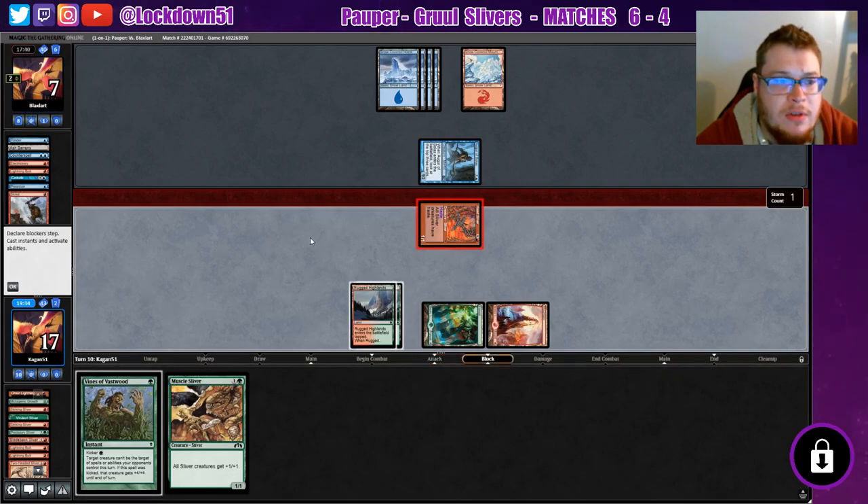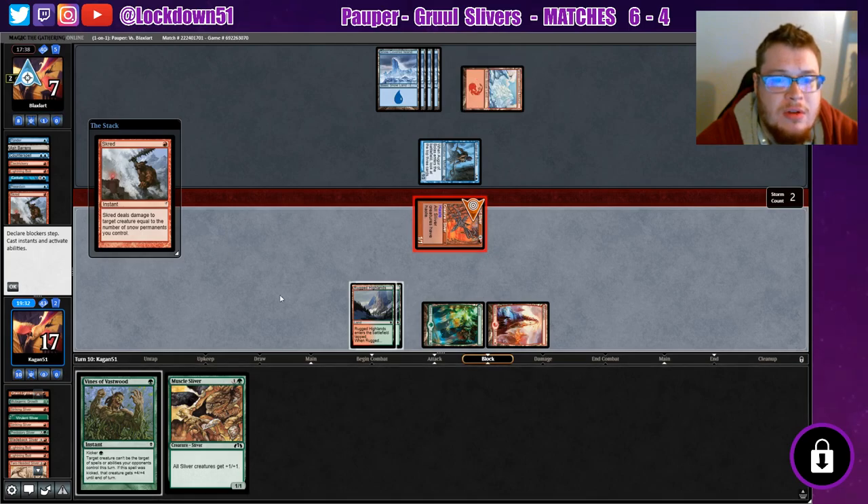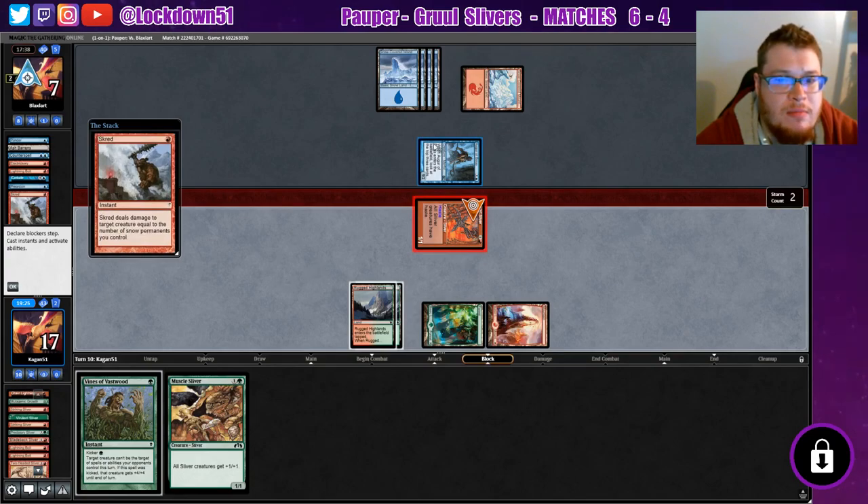If they let this survive till next turn, we can attempt to go for a big Vines on this thing and kill them. Oh, they're gonna Scred it again. I really want to save the Vines to bait a counterspell and then play our Muscle Sliver.